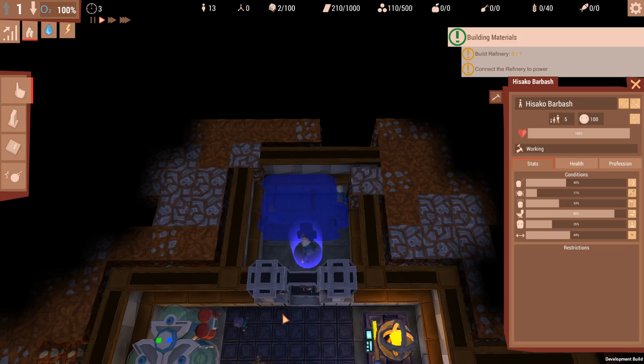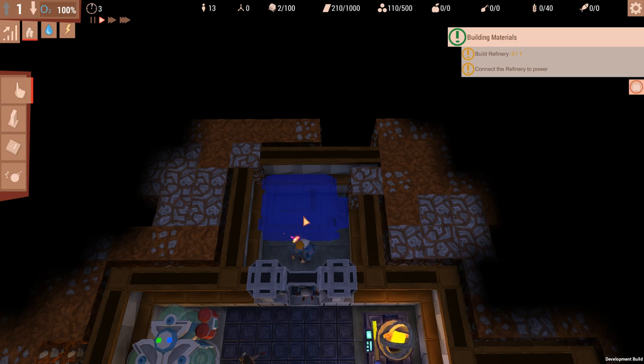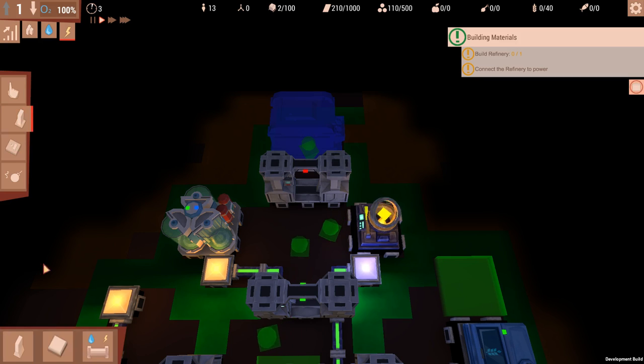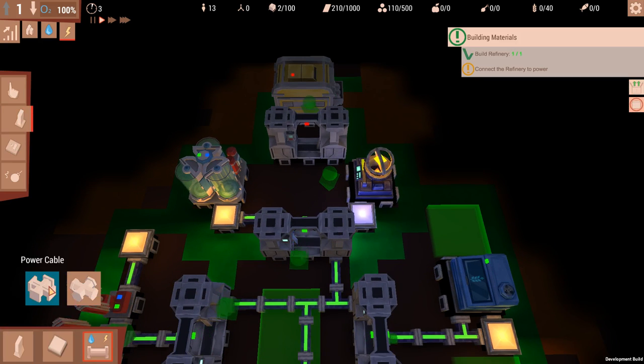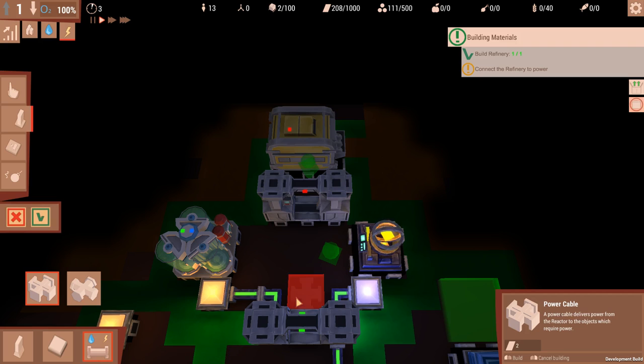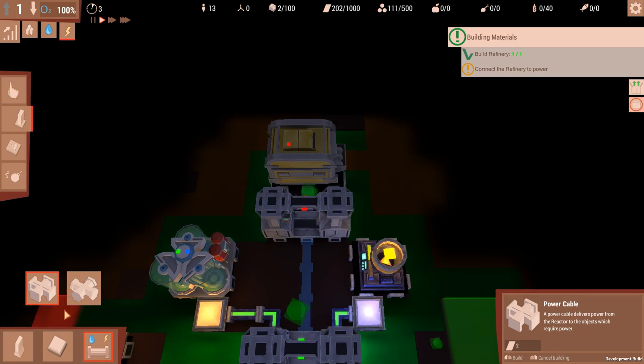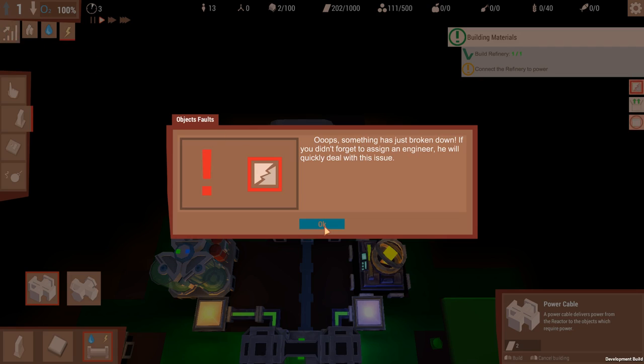Isako Barbash - five age units. Children and elderly residents cannot be assigned. I need to connect it to power as well. Something's just broken down - if you didn't forget to assign an engineer he will quickly deal with this issue. I don't have an engineer, but you can be an engineer and you can be a chef.